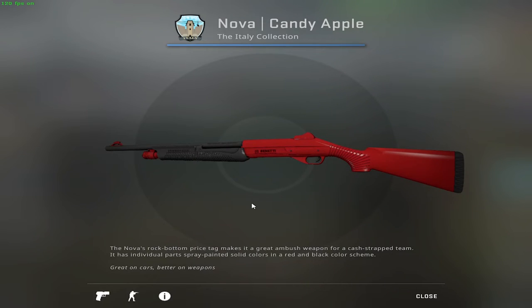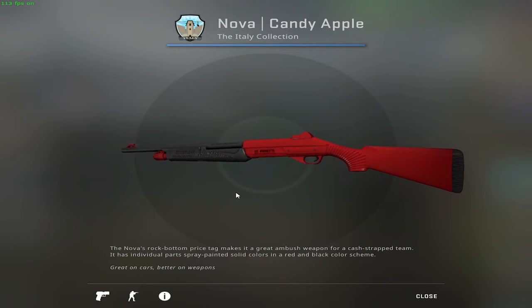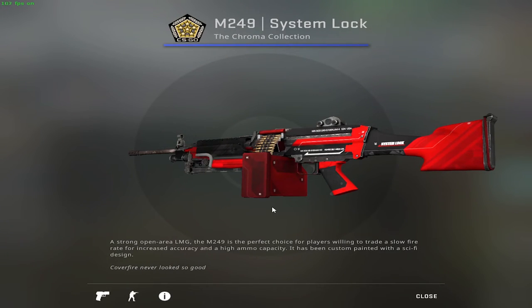For the shotguns I'll only have the Nova Candy Apple — yes, another Candy Apple, I know. But look at it, it looks so clean. Why not have a clean skin in your loadout? This in Factory New condition costs 13 cents.